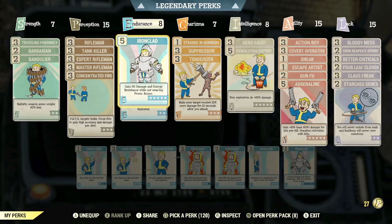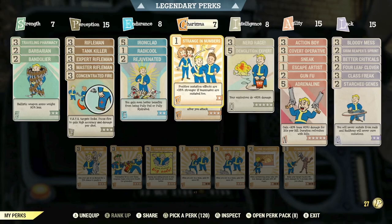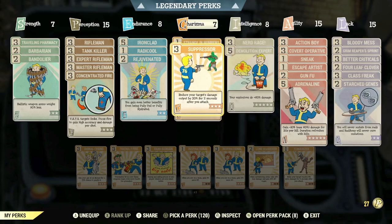Into Charisma, we do have max rank of Strange in Numbers, so that your positive mutation effects are 25% stronger. I will add the mutations into a pinned comment here in this video, so make sure to check that out. We've also got max rank of Suppressor, so we reduce your target's damage output by 30% for 2 seconds after you attack. And max rank of Tenderizer, so you make your target receive 10% more damage for 10 seconds after you attack.